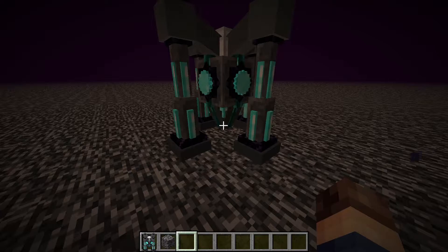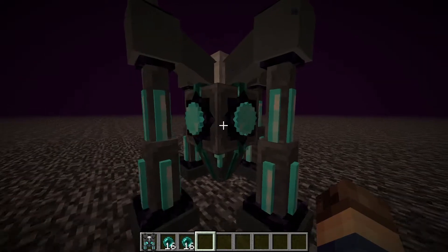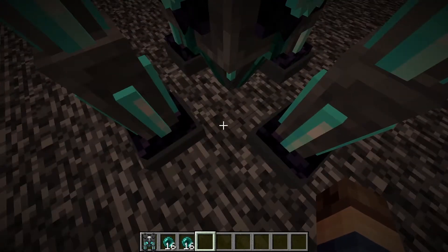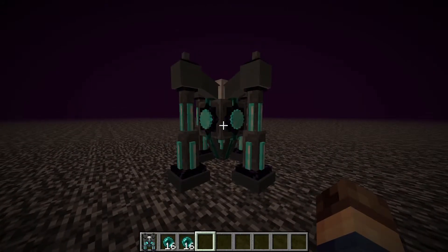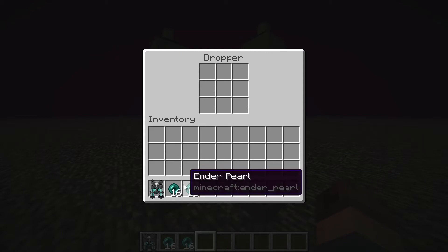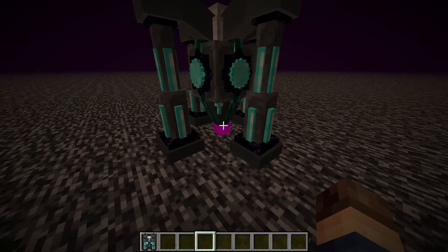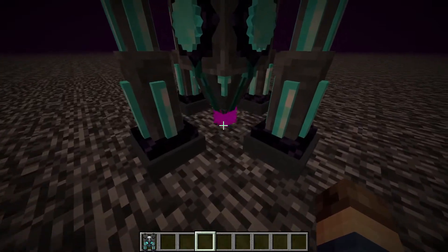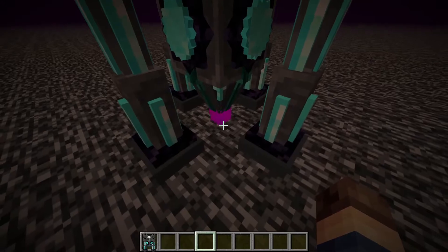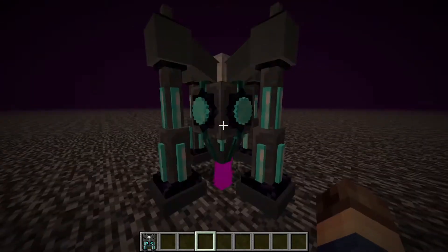That's because we actually need to fuel it. To fuel the bedrock breaker, you need to place 10 pearls into the dropper here — that is what this core item is. That will shoot a laser down into the ground that will slowly break the bedrock. I chose ender pearls because they are rather expensive as an early game item, but later in the game, especially after you beat the dragon, they can become pretty trivial. You will be shooting a laser and the pearls will slowly drain until the block gets broken.